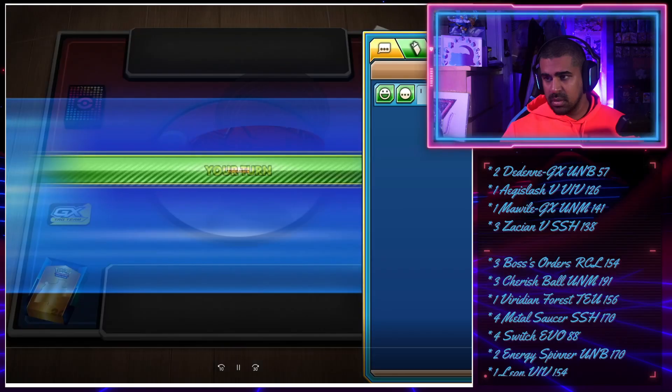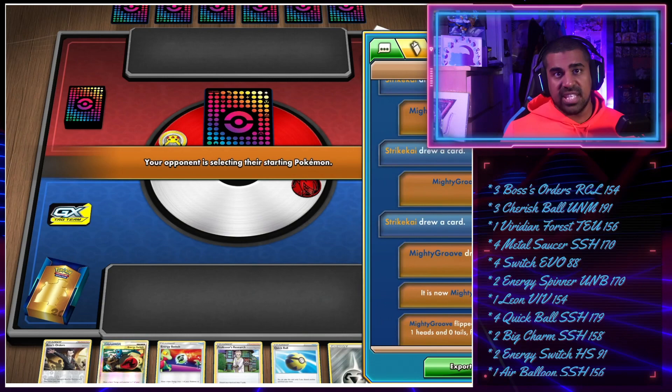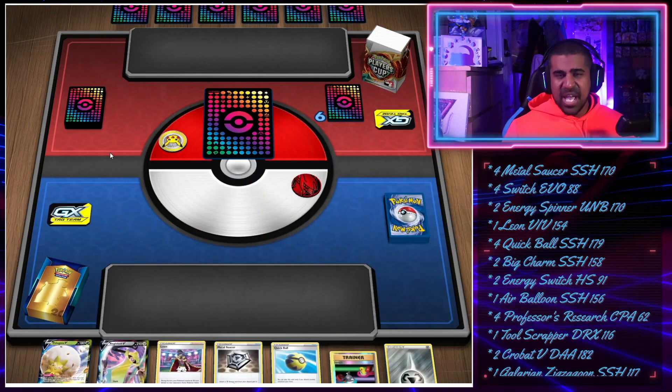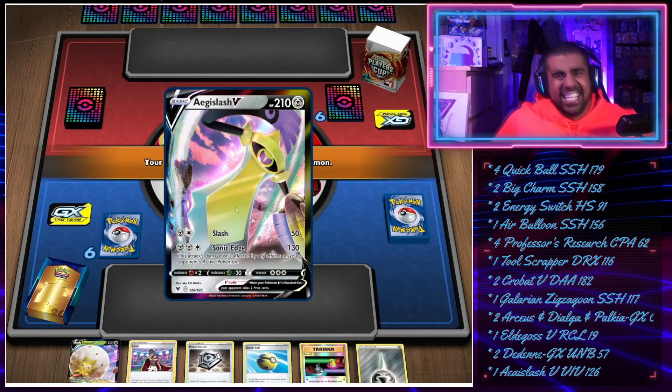Our opponent chose to go first and let us go first. We're going to wish them good luck. If we win this match, we win the event as the only 3-0 in the room, which is great. I want that play mat - exclusive play mats aren't something you get from winning league cups or getting top 8 at a regional, but this could be one we get.